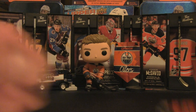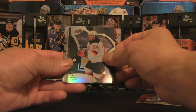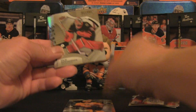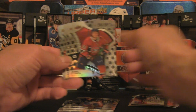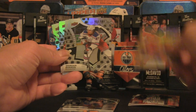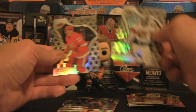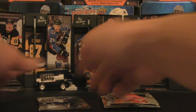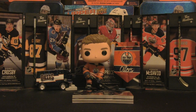Recap: we ended off with Nathan MacKinnon rainbow, black rainbow Ty Smith, 'Hustle Hit and Never Quit' Keith Yandle insert, Philip Thomasino rookie, Philip Gustafsson rookie, and Alex Newhook. Then NHL shield rookies: Yelonen, Barron, Joey Keane, Lucas Raymond, and Spencer Knight. Two solid rookies stand out, and the MacKinnon rainbow is definitely the hit. We did well with our first break into 2021-22 Upper Deck Allure.